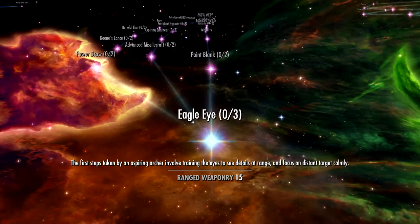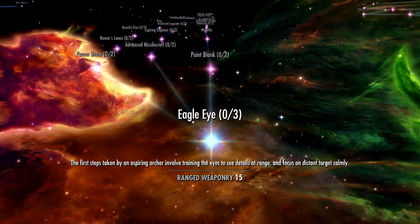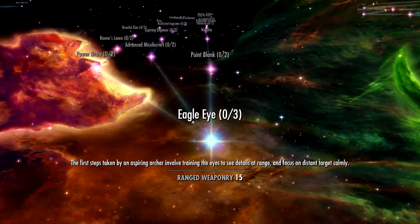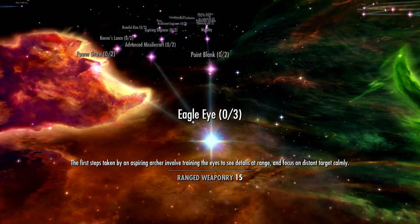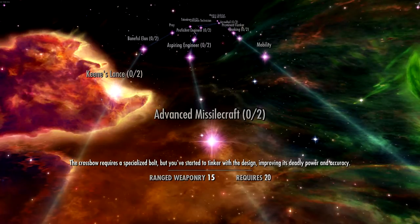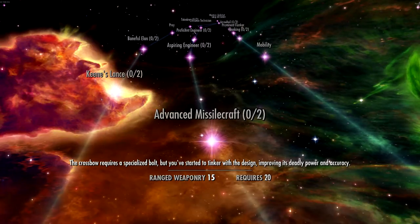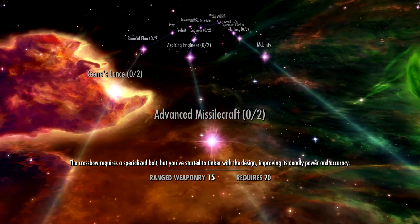So, eagle-eyed — the description says, 'The first steps taken by an aspiring archer involve training the eyes to see details at range, and focus on distant targets calmly.' Okay, that sounds great. And then you go up to the next one, this is Advanced Missile Craft: 'The crossbow requires a special bolt, but you started to tinker with the design, improving its deadly power and accuracy.'